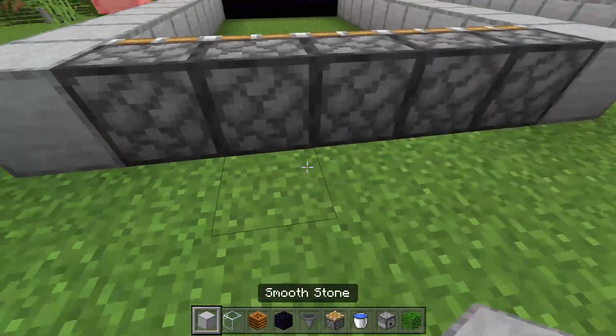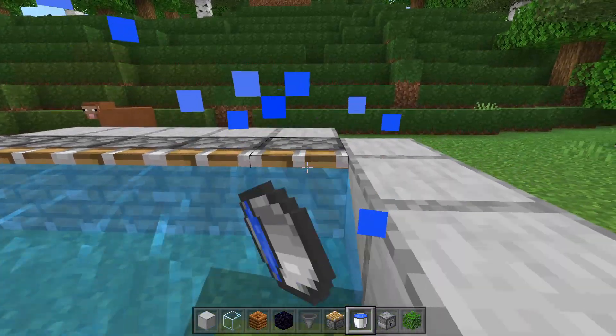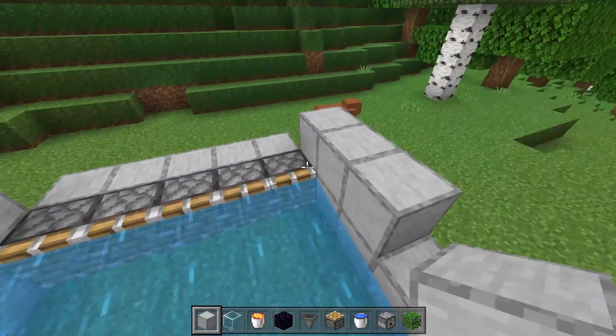Go ahead and place blocks behind these pistons and then waterlog all of these pistons just like so. Now place down three blocks like this and three blocks right here.